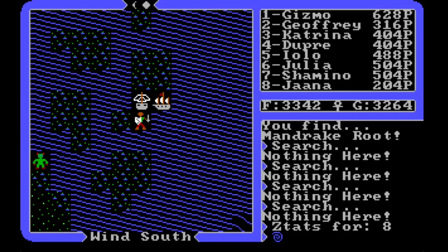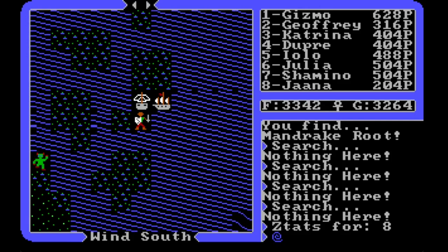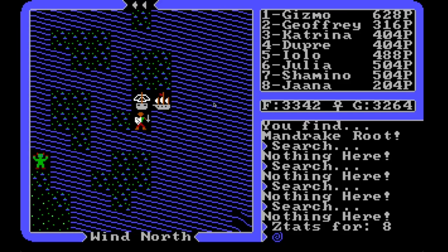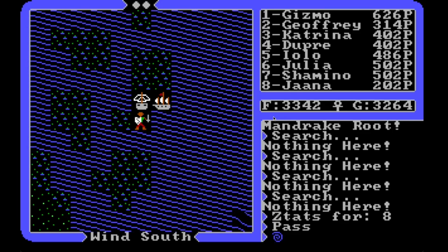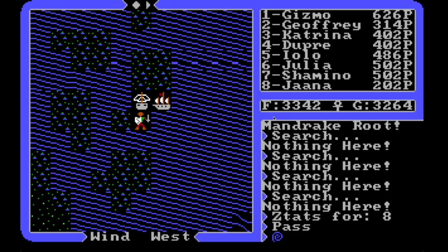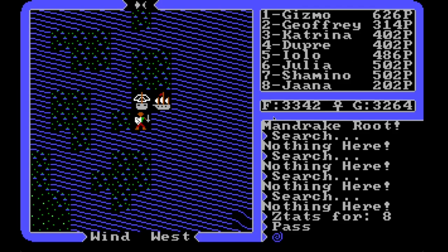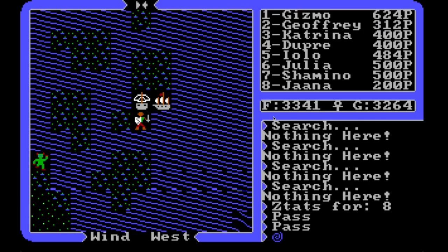Let's get that last bit of mandrake and then we can close out shop for today. You can see I've got two ships here — at some point before this recording a pirate came, I fought him, beat him, and now I have two ships. I don't know what the second one will really be useful for since I can't get to it once I leave this island. But if I ever have to come back for more mandrake and a pirate shoots one ship, I'll have a backup.